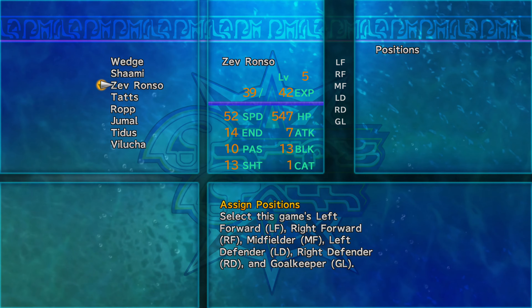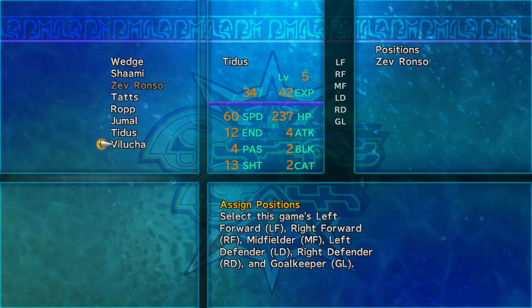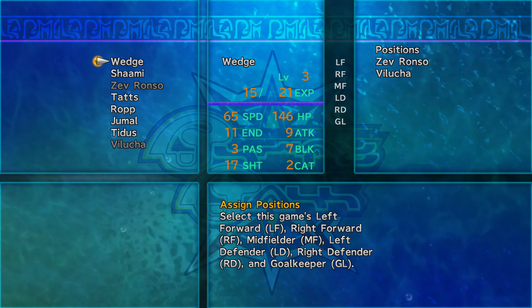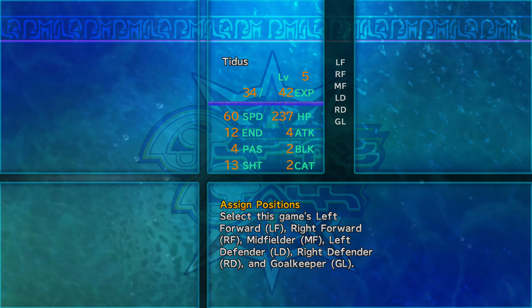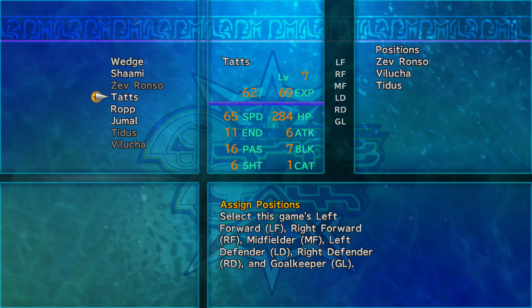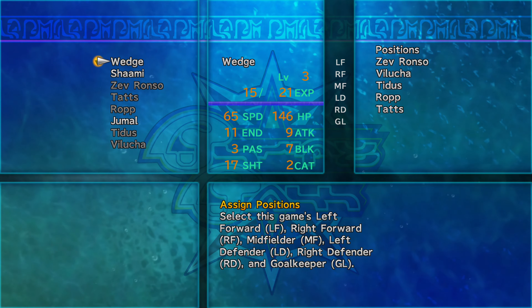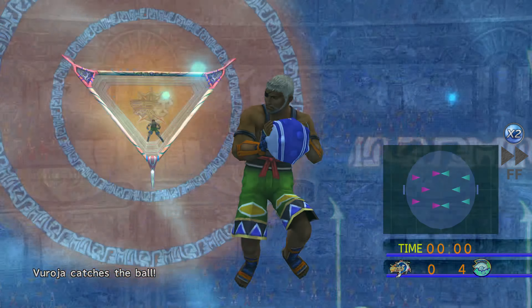We switch up the team, taking out the forwards who already have two goals each. Opt to put Zev and Volucha as forwards, with Titus as the midfielder. We want to get as many goals as we can, except for one. If you get everyone at two goals before the final match, there will be no one left to score the winning goal — at least not without breaking up your well-fought tie for first place. Now play ball.